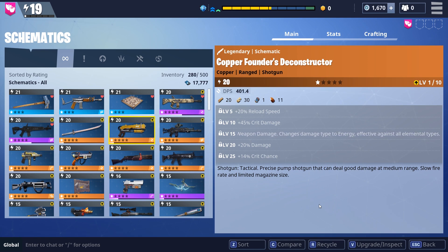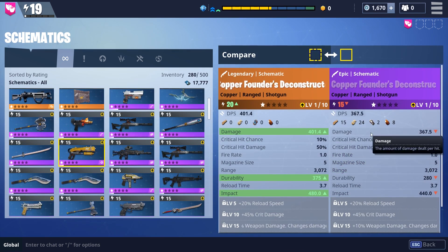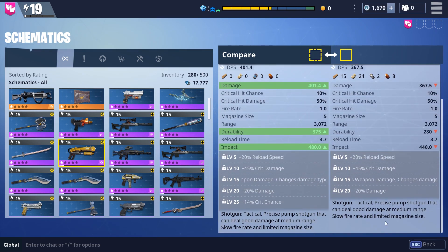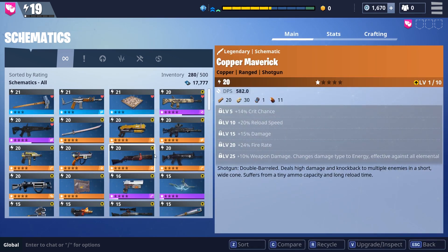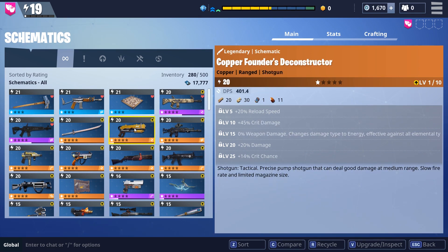We've had it confirmed that not only this, but all the Founders weapons all seem to have the exact same perks, and if we actually compare the Legendary version to the Epic version, we see that they even have the exact same perks. They just have more as the Legendary gets stronger. So we can see that there isn't a huge difference as we upgrade them, just the normal kind of stat changes.